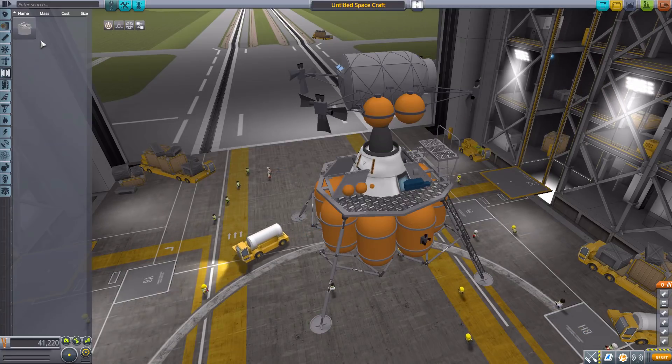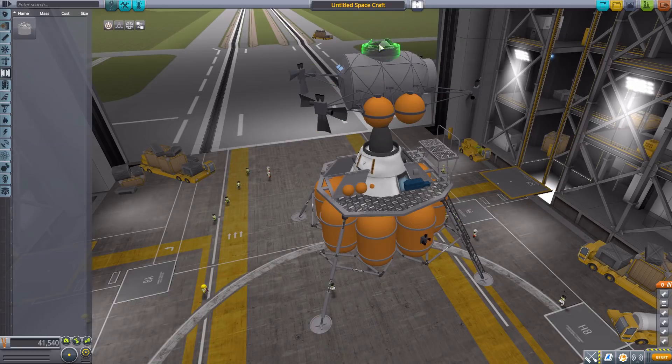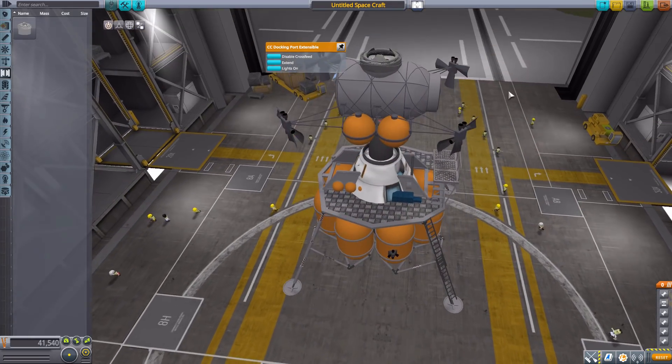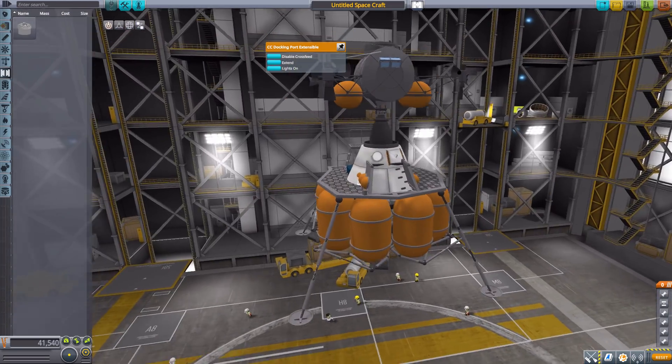In coupling we have the CC docking port, which goes right on the top of the lander. It is an extendable docking port with a convenient little light, and that is everything to create the Altair lander that is part of this mod — very useful for getting down to your moon base.